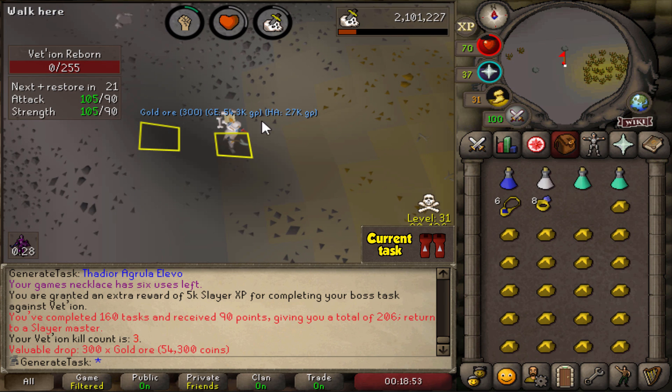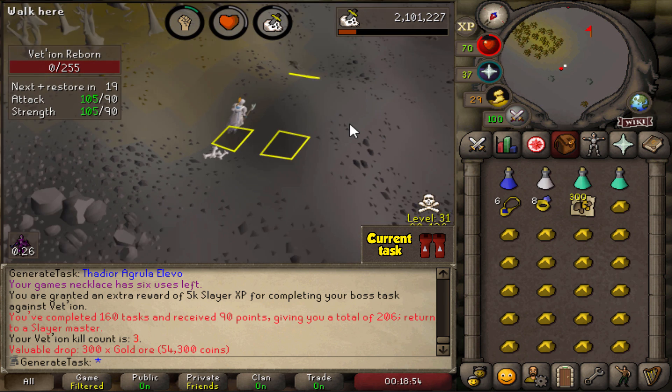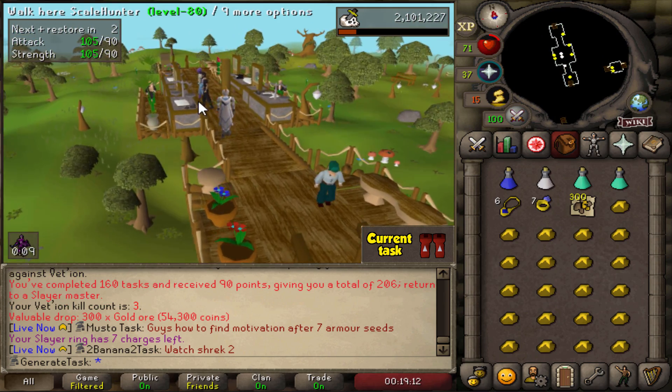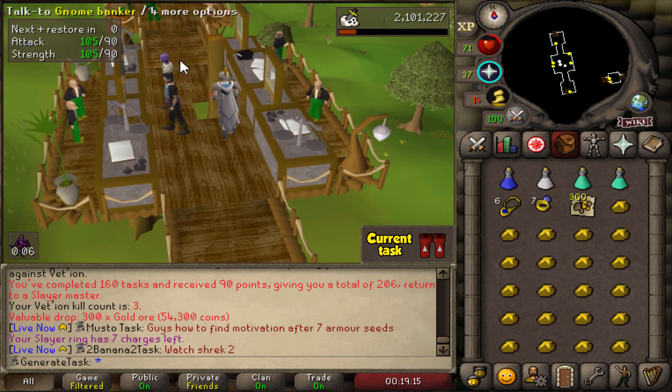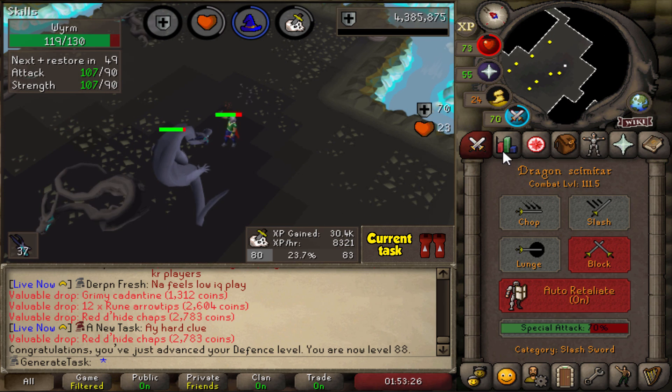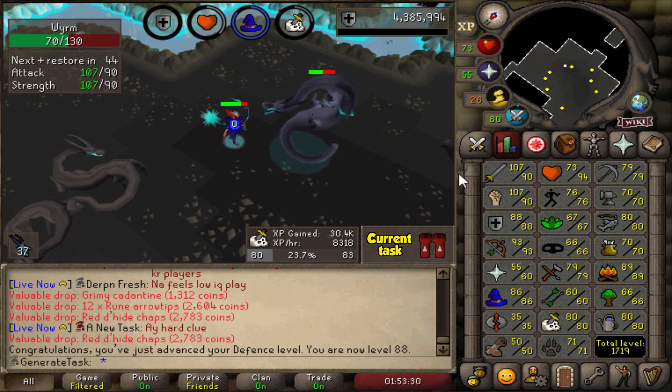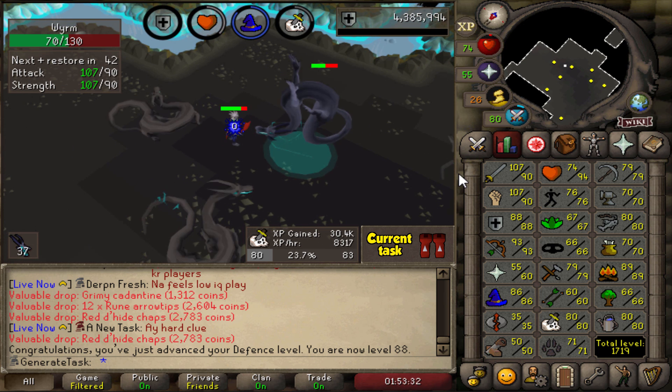300 Gold Ore from the chest — that's a decent amount of Smithing XP right there. I'm not sure if I'm going to do Vetion again, but we did get the 100 Ranarr, so that's definitely worth it. There's 88 Defense. We'll get two more defense levels on this Slayer grind, and by the time we have the Dragon Boots we're going to be flat 90s for our melee stats.